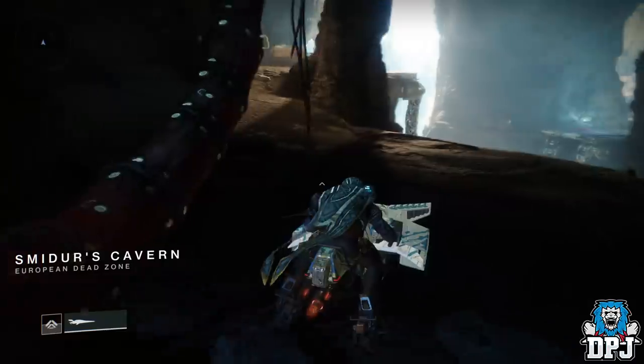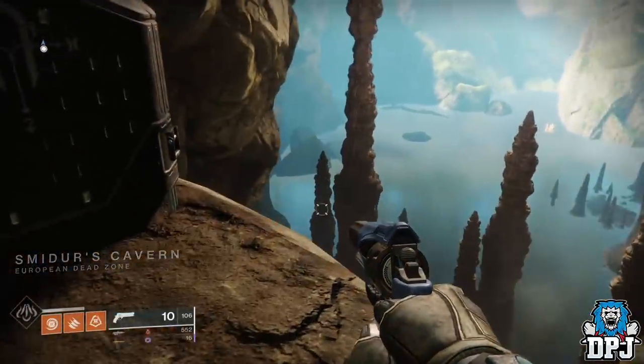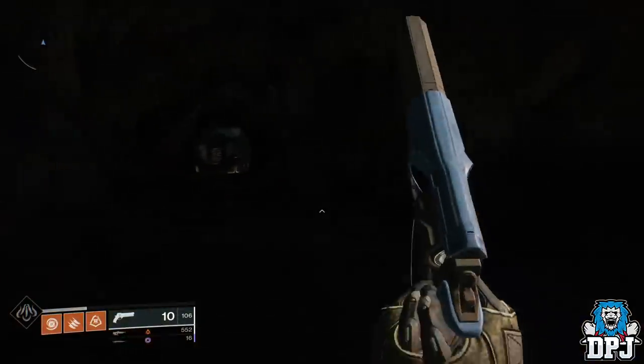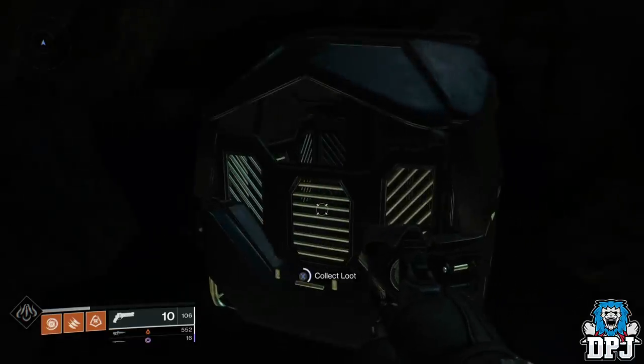But don't jump into the forge — jump down to this hidden cave location. Within it is a loot crate, and within the loot crate you are given a new exotic quest.